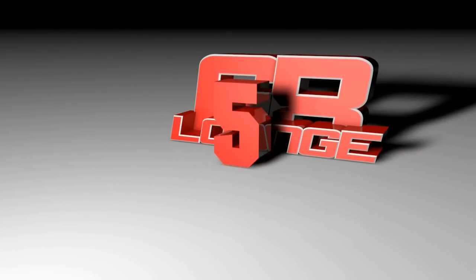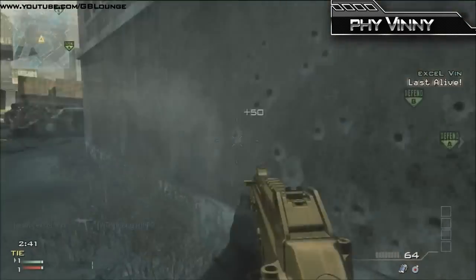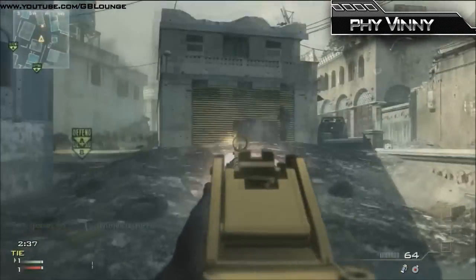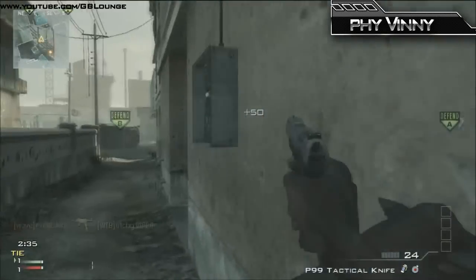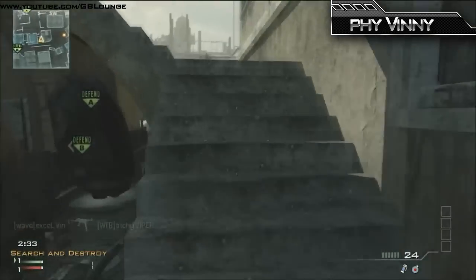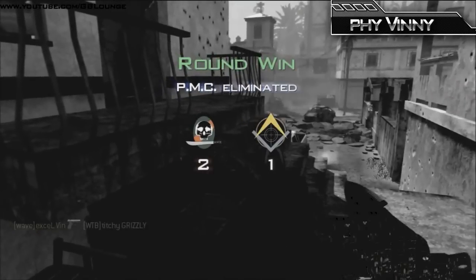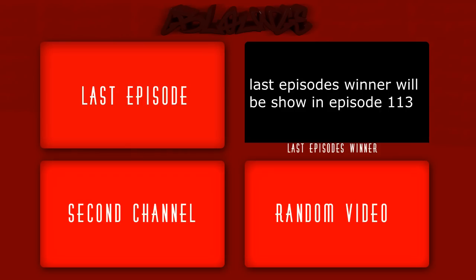Now the final clip of today's episode, clip number 5. PHY Vinny using that UMP — I am actually seeing this used increasingly now and it is actually appearing to get better. He's taken out 2, he knows where that third guy was from earlier, pulls out his pistol and cleans up the round, making his team go into the lead. So guys, who was your favourite clutcher of today? Pop their name or their number down below in the comment section.